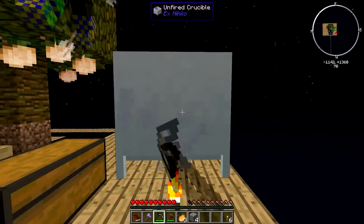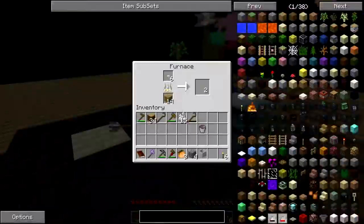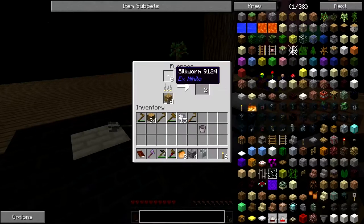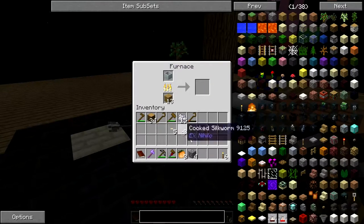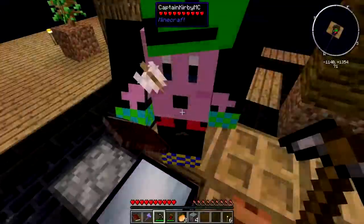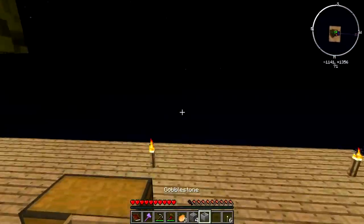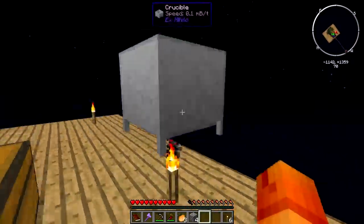Yeah, I think so. I'll cook up some silkworms as well, just so we have something to eat. Now that we have the crucible, where should we put this? Dang it, I knocked him off. I'll put it here. And what we can do is if we put this underneath a torch like so and we put four cobblestone in it like this. Oh yeah, it needs to be fired. Dang it, I forgot about that. Travis? Yes, I will fire it. No no, it's fine.